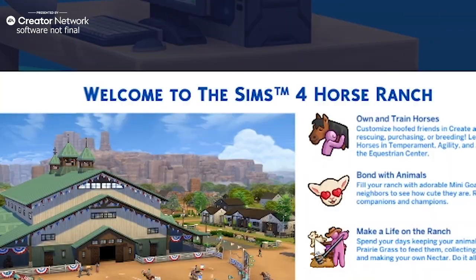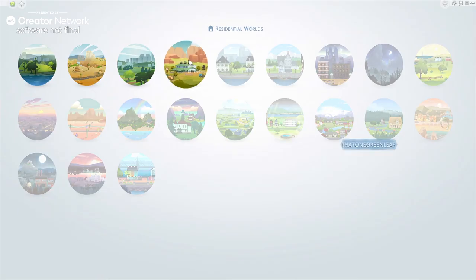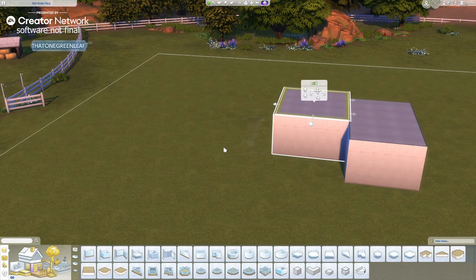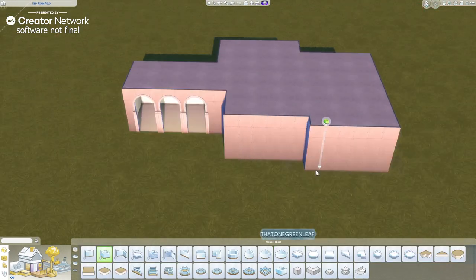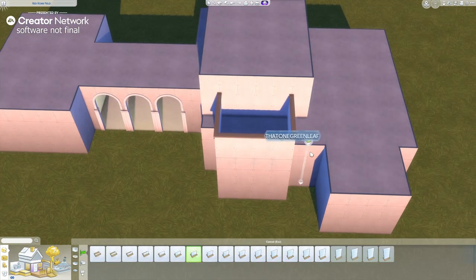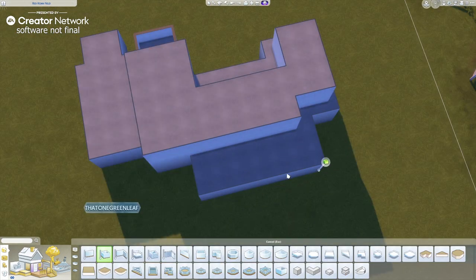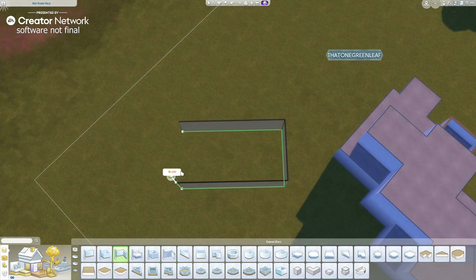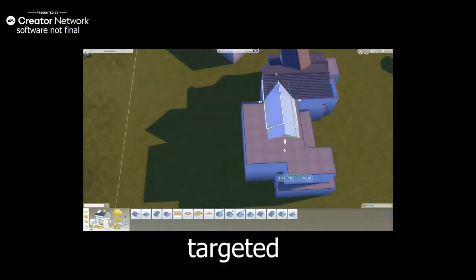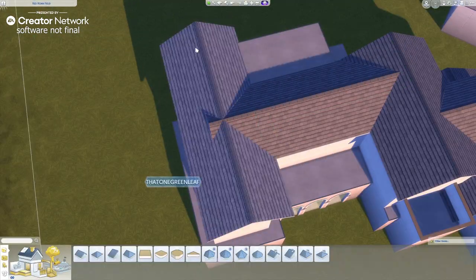With my early access, I built a vineyard because I had already built a Horse Ranch in base game the week before and I was like, I don't want to burn myself out on horse ranches. So I didn't. Anyway, here's the build. Welcome to The Sims Horse Ranch. Because of who I am as a person, I was like, I'll have cowboy horses — yeehaw horses, not like cottagecore whimsical horses. But as someone whose main genre on Spotify is sad cowboy music, I feel targeted. Target audience reached, EA — I see you.